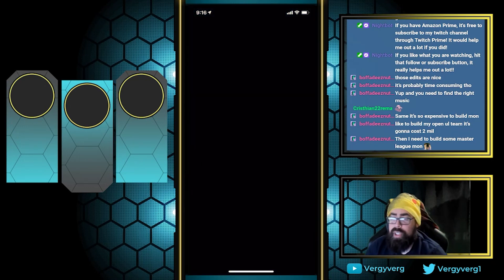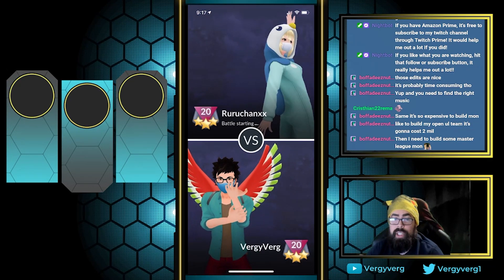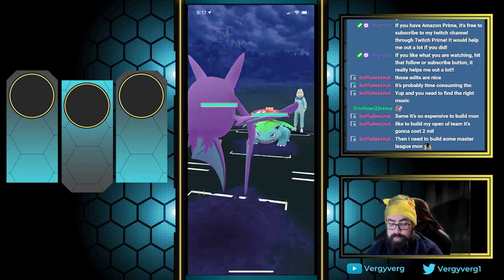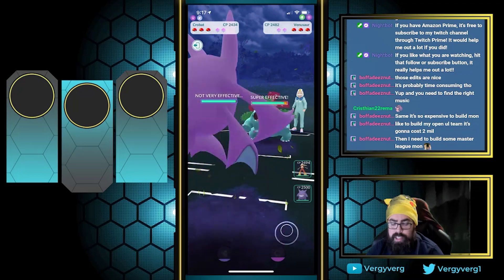It's so expensive to build. I would have to just work on Master League stuff. Chansey's the last thing in Great League I want to make, but it's also just an extra thing — definitely not high on my priority list. But I think they said March 15th we can start catching Chanseys again.